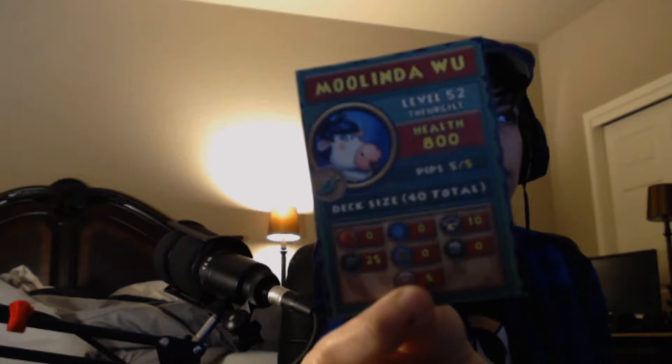Mulinda Wu is level 52. She can have a mixture of Storm, Life, and Balance cards, with a total of 40 in her card deck. The Gobbler King is level 24, 800 health, 25 total cards. I don't know how you'd actually go about playing as him.